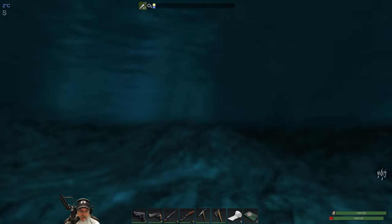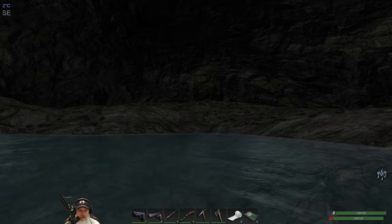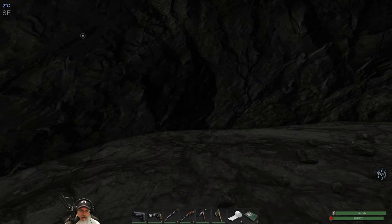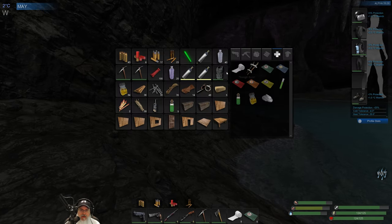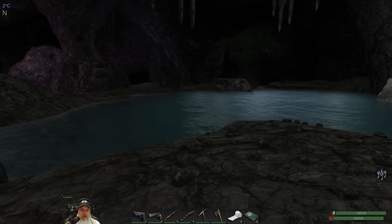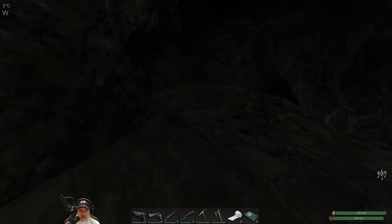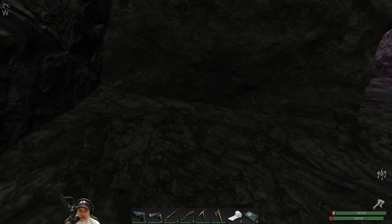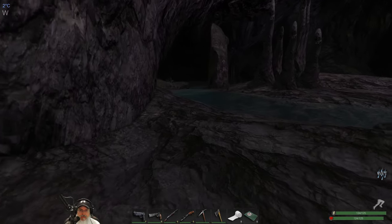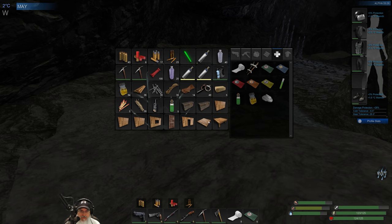I don't see any campfires right nearby, no charcoal or crystal deposits over here. What's that? Just kind of a black spot in the wall I guess. Let's put this back on — oh there's a hunter right there! I've got all of this stuff in my inventory so let's see if we can avoid them.